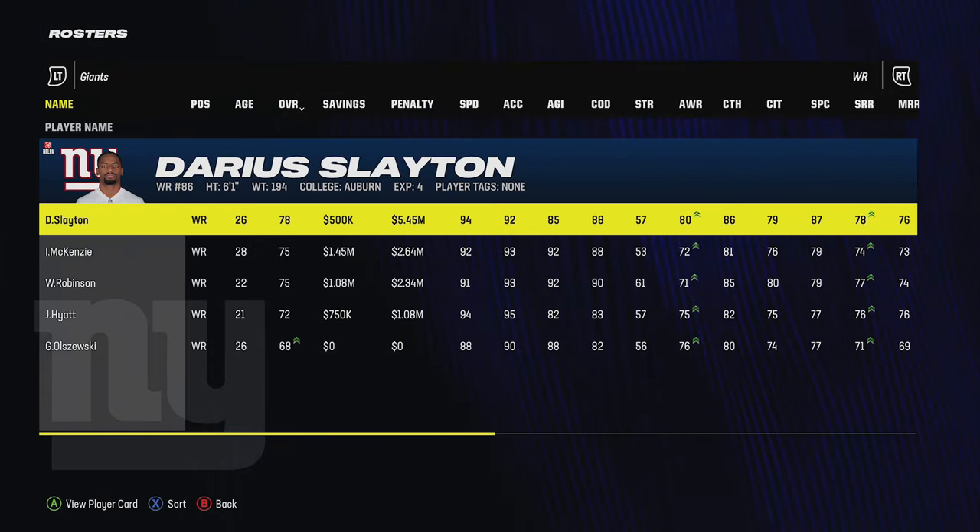I signed a few players and set my roster to 53, which is typically what leagues require. I'll have another opportunity in the final week of preseason to go through free agents cut by computer or other teams to find more gems. Before the league actually starts, you want to take training camp very seriously. I already did a full video on this topic — getting a gold in each drill gives that player a chance at a dev trait increase.